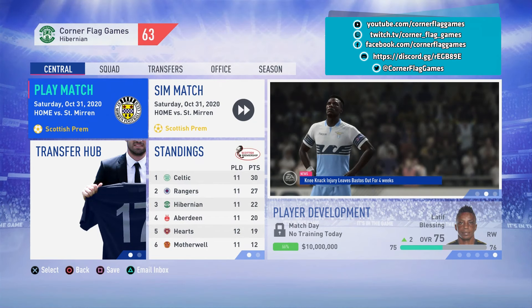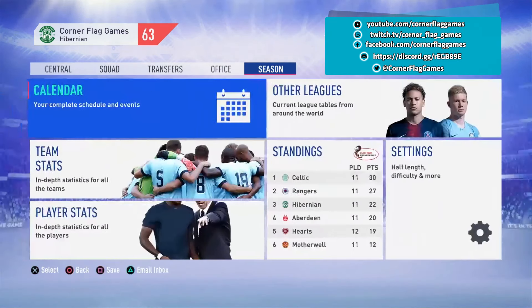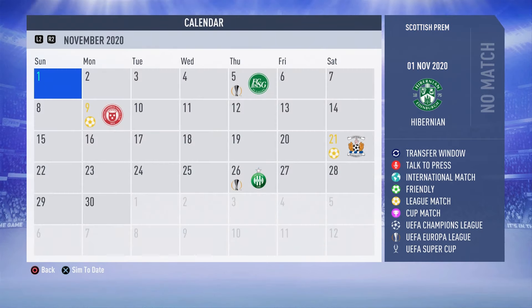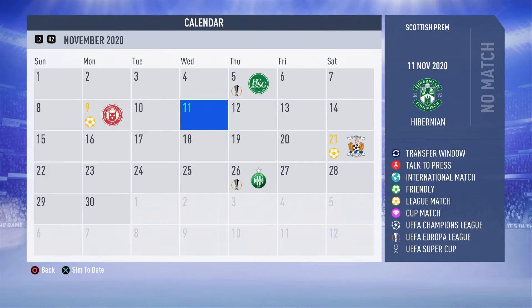Just like every other episode, there will be four games in today's episode, two simulated and two played. We'll jump across to the season calendar to find out what games we have. The first one is a home game against St. Mirren in the league, and I'm thinking I might play that one. The second game is St. Gallen in the Europa League group stages — I'm thinking I might sim that one.